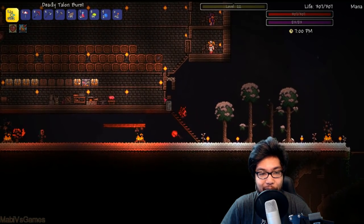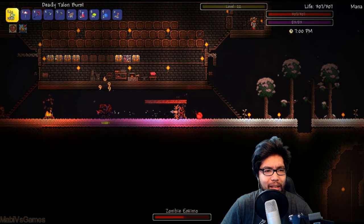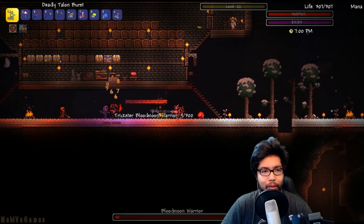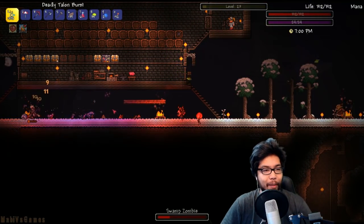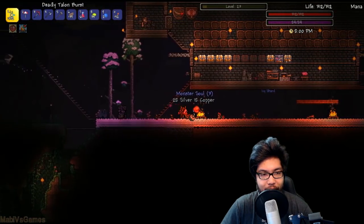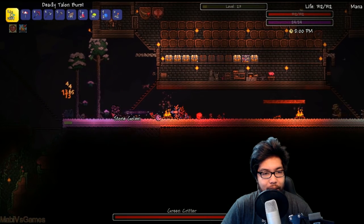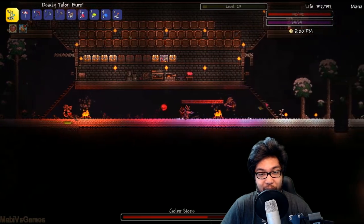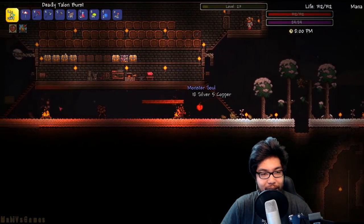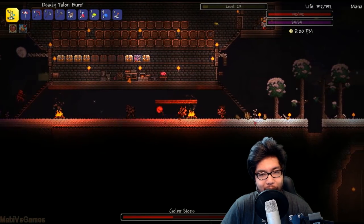Now, last episode, I asked you guys — because we fought the Rook boss — what would you do to make a vulture boss? Oh my god, a flammable zombie blood moon warrior and an Eskimo. That's insane. I leveled up. We fought the Rook. He was a modded boss, also a vulture — the second vulture we fought. So here are your answers.